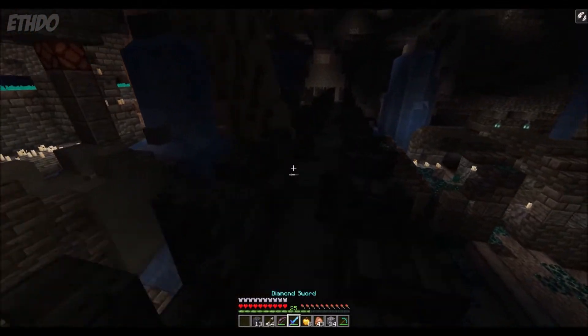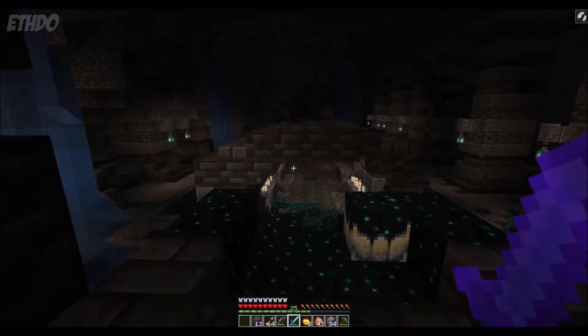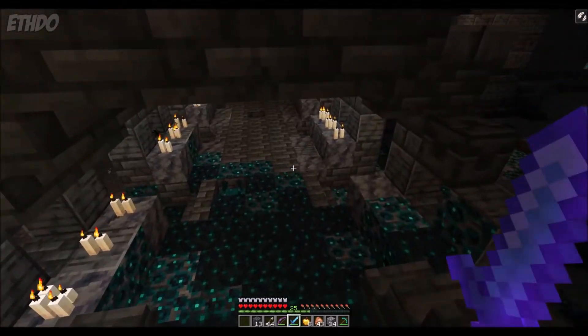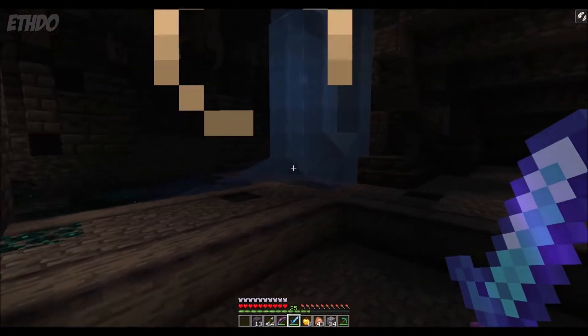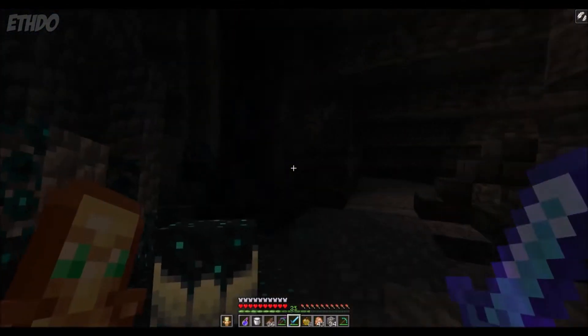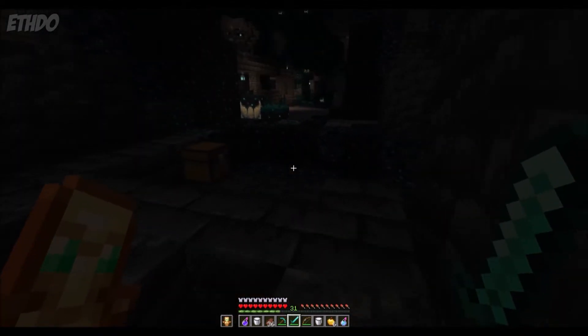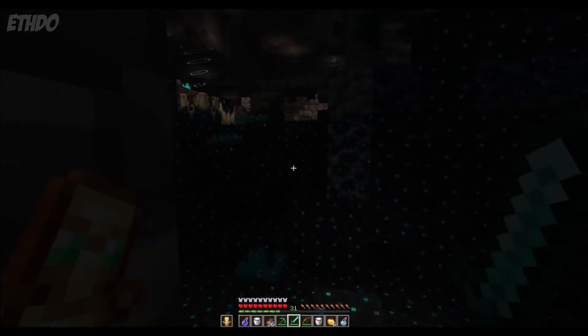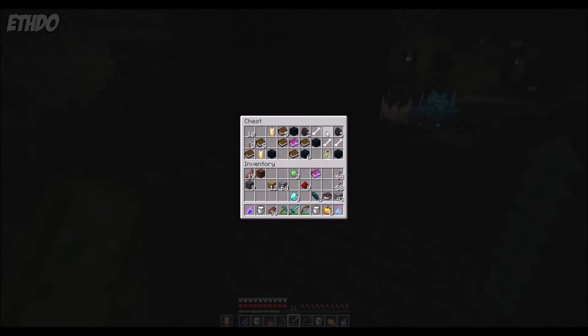Ancient cities are incredibly rare structures, which are not only difficult to find, but also very dangerous to visit. So you should only really go looking for these if you're an experienced player with good weapons and armor. Despite the risks, ancient cities are still well worth visiting, as they're the only places you can find Echo Shards to make a recovery compass, and also the only place you can find disc fragments to craft the number 5 music disc.